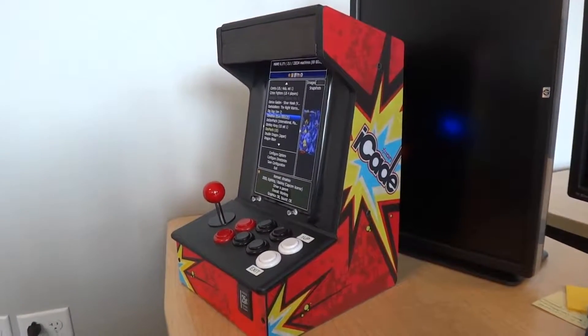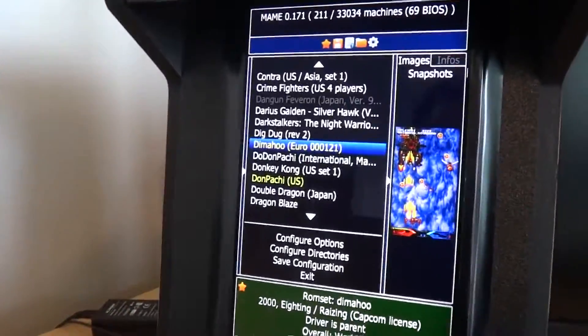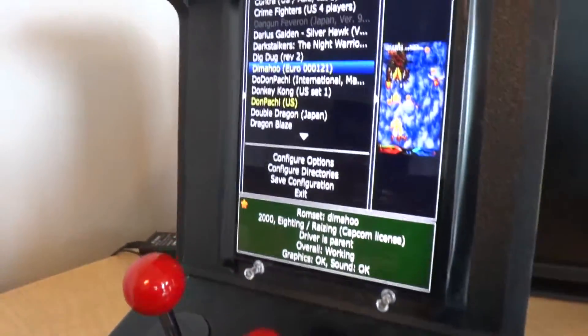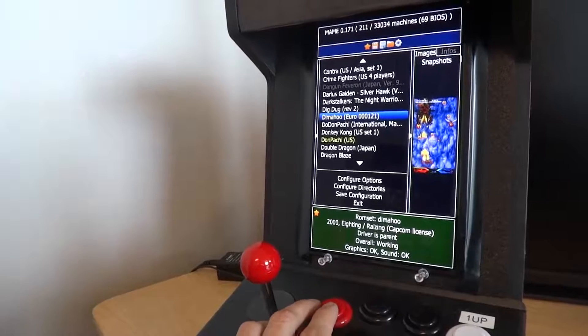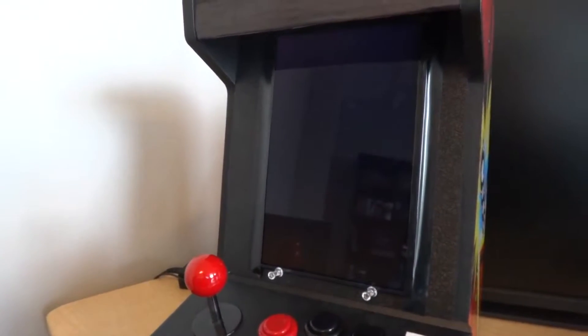Here is my little IK modification. It's running Windows and MAME, and there's this vertical screen here. So we can launch a game. It's powered by a Kangaroo PC.